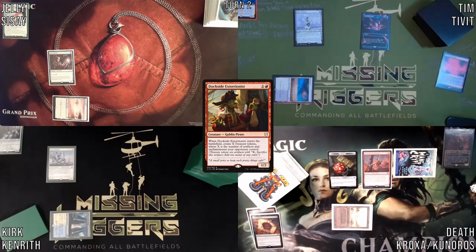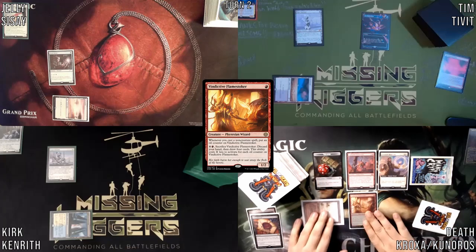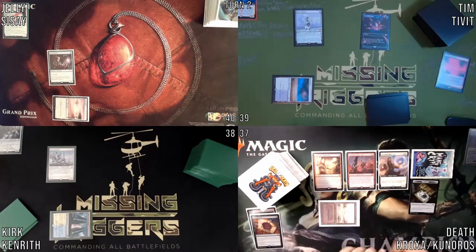I get three treasures. Play this Drannith Magistrate. For one more red, I'll play this Vindictive Flamestoker. And with that, I'll pass the turn.